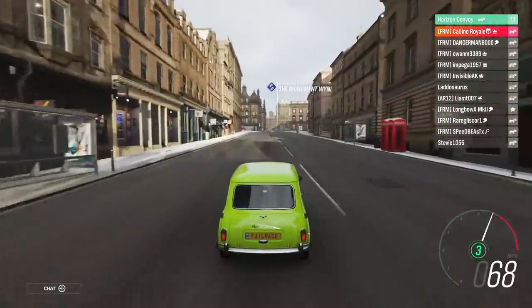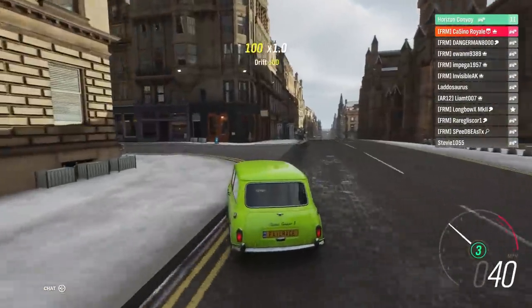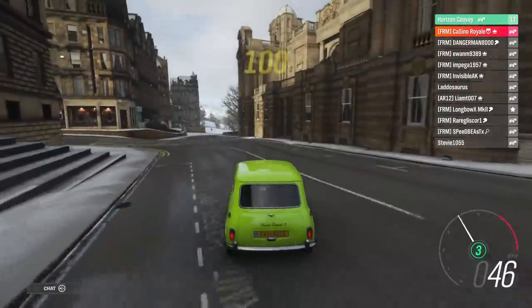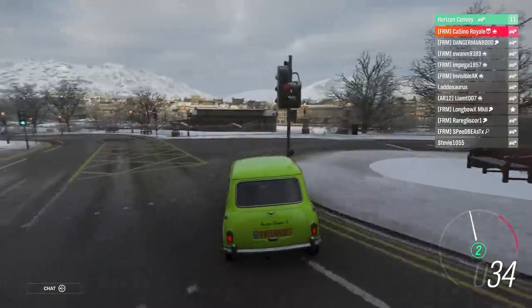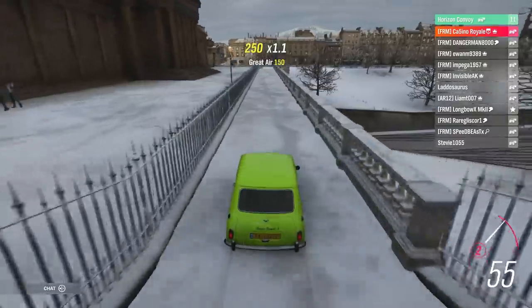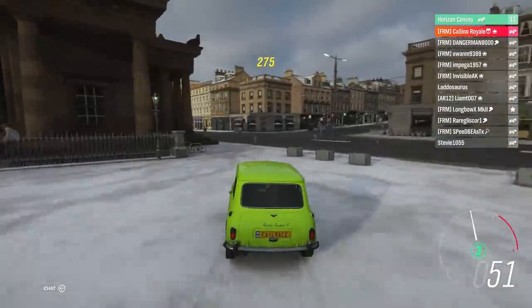They are allowed to have the map on — while they're not allowed to have the name over the cars, they can have the map on — so they can try some sneaky manoeuvres to try and cut me off. The Mini is very good at finding sneaky little alleyways and stuff to drive down.